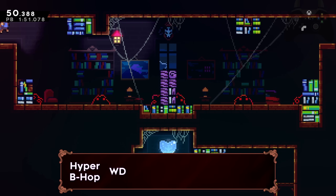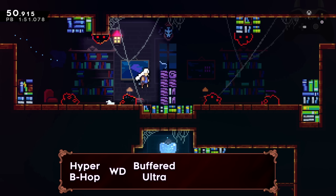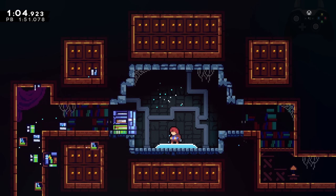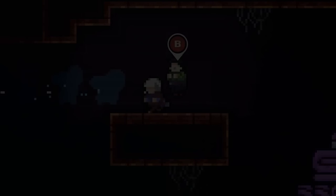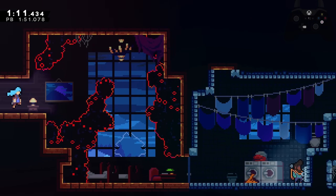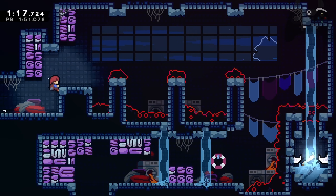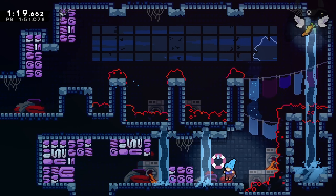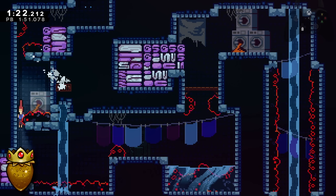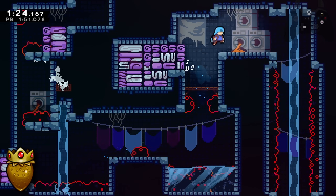For the second route: hyper bunny hop into wave dash after the books and hold jump until after the transition, then simply buffer a downright jump as soon as you hit the ground, then climb jump and wave dash on the pillar, then upright out. Extended hyper into downright through the gap, then hyper away toward the final button. There is one fun strat where if you fast fall through the left gap, once at the bottom do a reverse super into an extended super and up dash through the gap — but if you struggle too much with this, just stay safe.